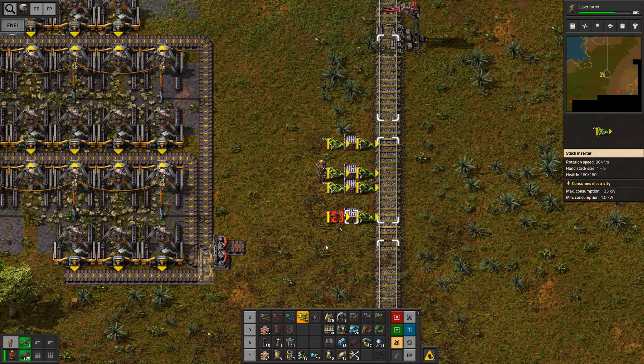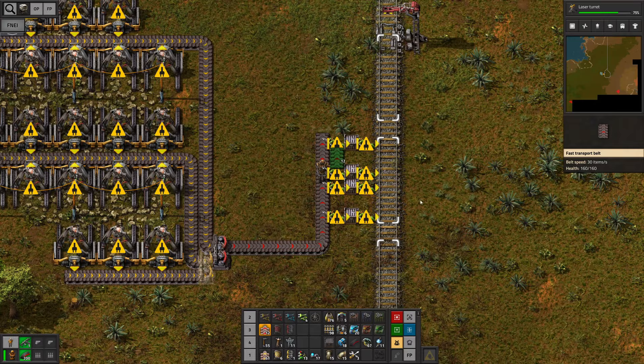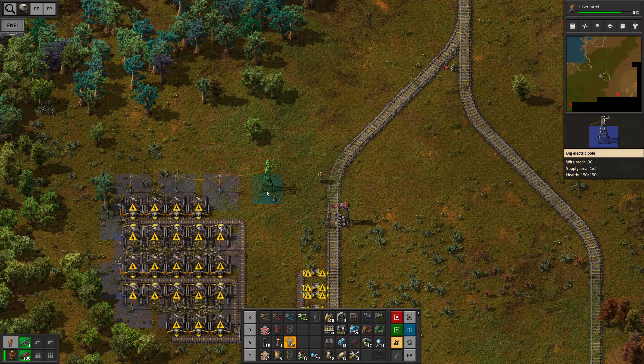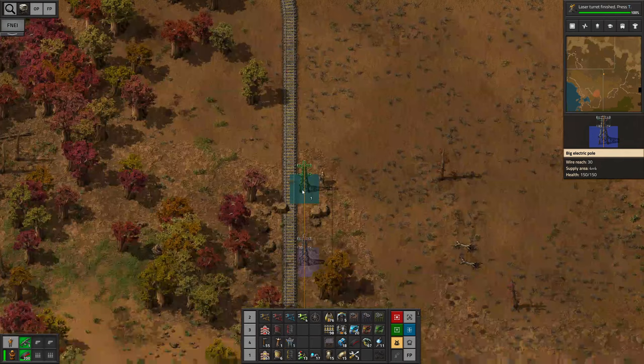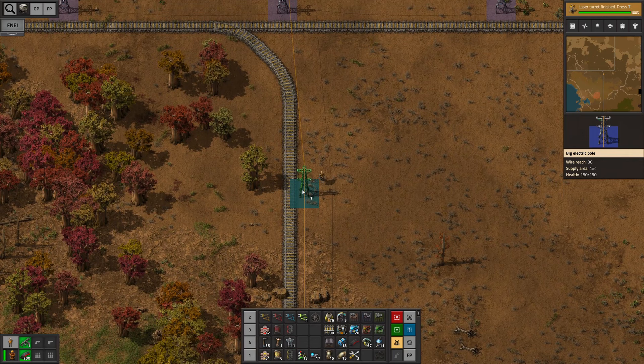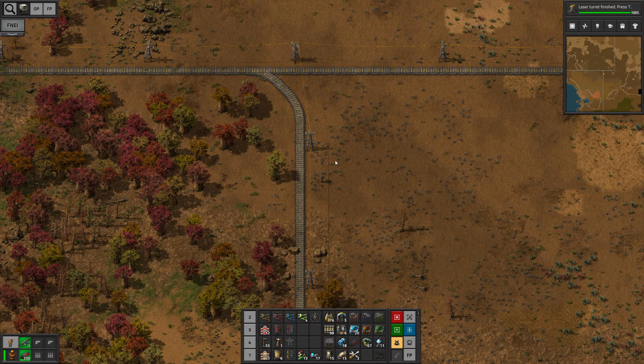Time to set up the loading station here — should be straightforward enough. Because it's such a tiny vein, I'm just gonna do it like so. Time to bring the power back over — let's see if we can get away with five more power poles. Come on, one more... yes! It is actually enough. Well, I did have to craft a bunch more, but now I don't have any more materials.